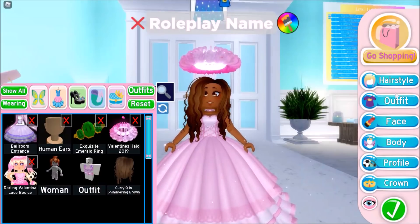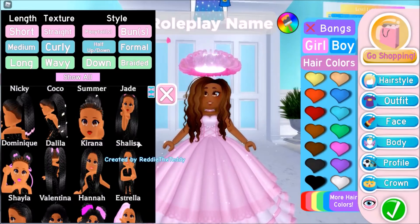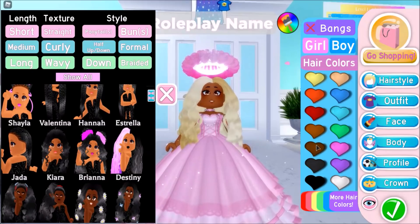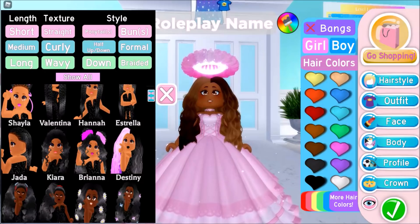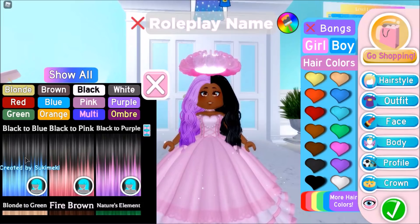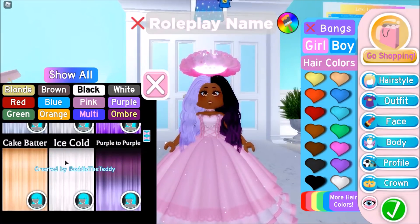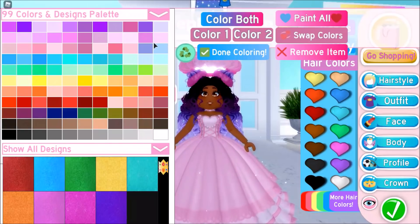Let's check out the brand new hairstyles. They have ethnic hairs finally — these hairs are so cute! And here's a split hair color style I was talking about in my last video. Now people without the game pass can use this hair for split hair colors. We have black to pink — I can't even breathe, I'm going to be using this hair a lot. It works with pretty much every hair color.